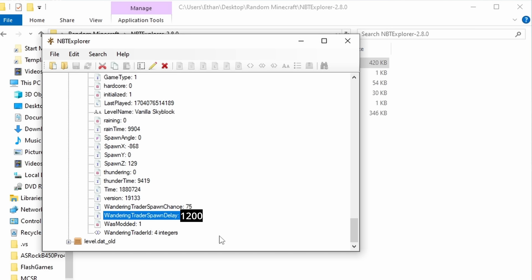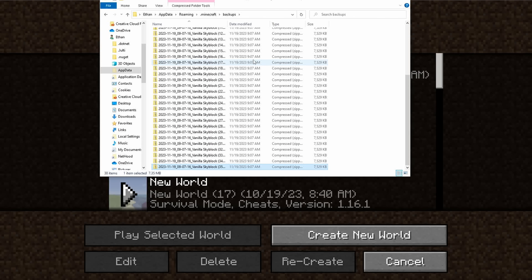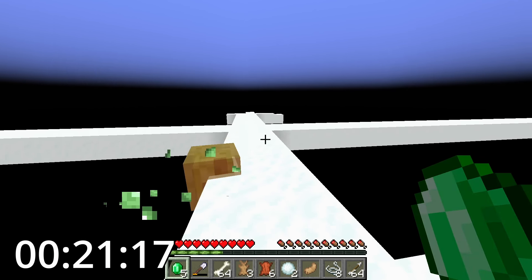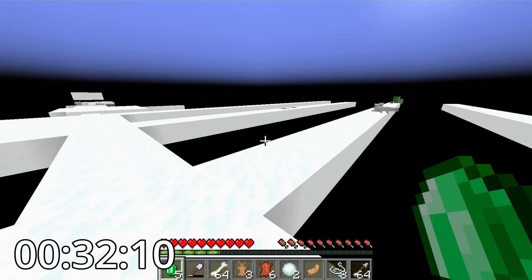Once the timer is at 1200, I'll create 50 copies of the world file, then go through all of them individually and wait one minute, so the timer will hit zero and Minecraft will try and spawn a wandering trader.